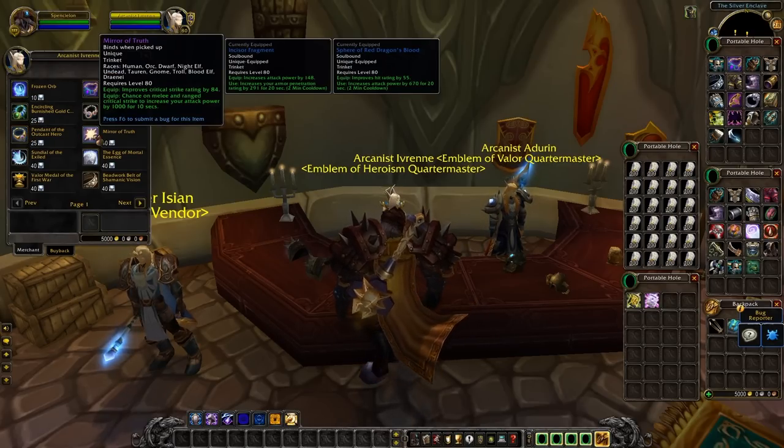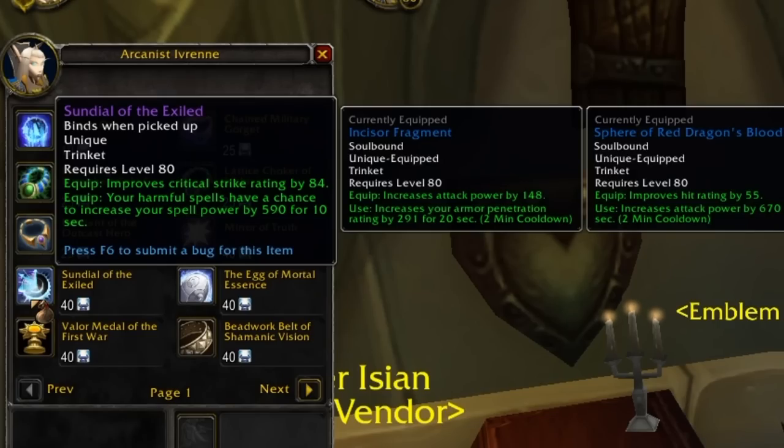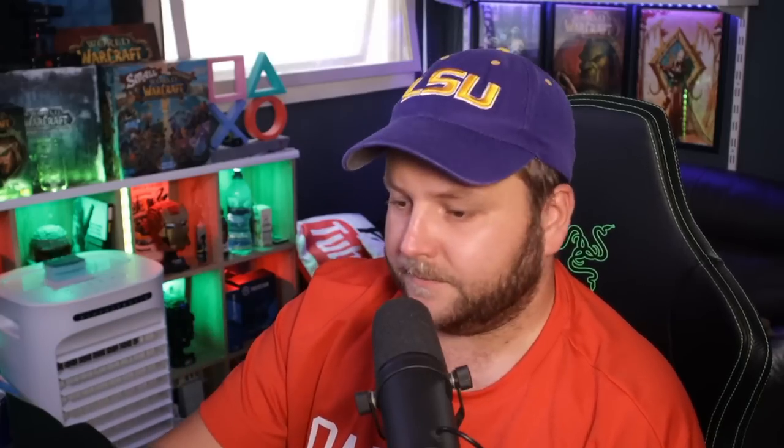Then for the Trinkets that pretty much everybody's going to get at some point. Mirror of Truth is for the Attack Power users, where it gives you 84 crit, and a chance to get 1000 Attack Power for 10 seconds — that's a lot of Attack Power. Sundial of the Exiled is the Caster version, giving you 84 crit, and a chance for your Harmful Spells to give you 590 Spell Power for 10 seconds. The Egg of Mortal Essence is for Healers, and that increases Spell Power by 98; your Direct Healing and Heal Over Time spells have a chance to increase your Haste rating by 505 for 10 seconds. And finally for the Tanks, you've got Valour Medal of the First War, which increases your Dodge by 84, and on use increases the Dodge rating by 335 for 20 seconds. All round, all four of these Trinkets are very strong early on.